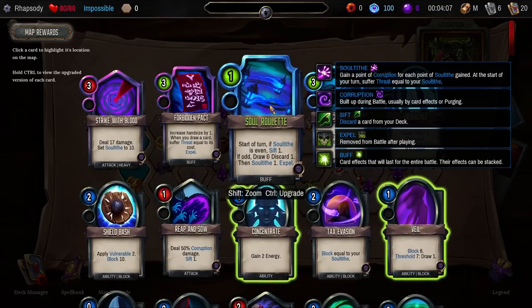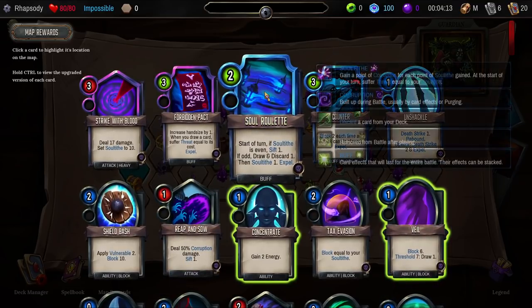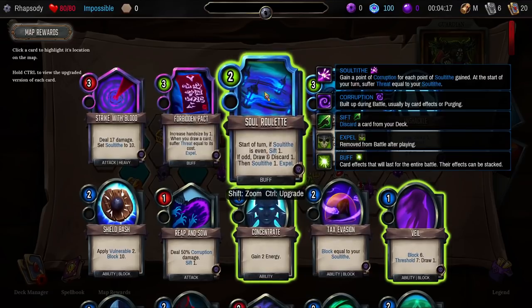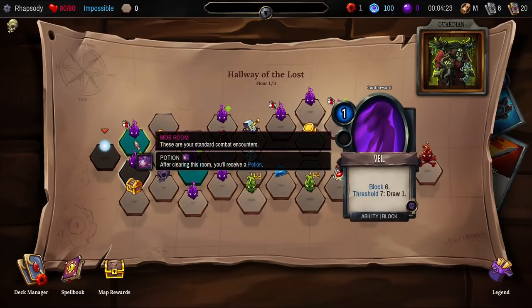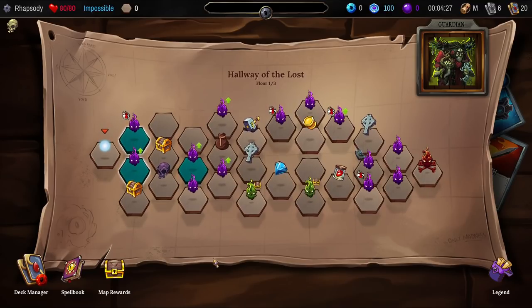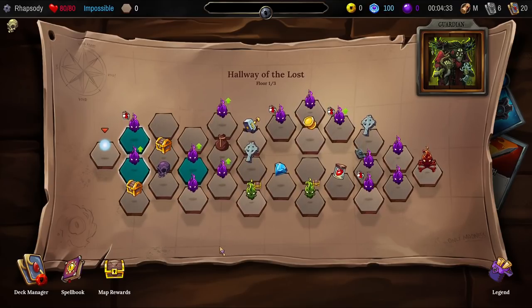At the start of each turn, draw and discard one — that's not bad. It means I can include a couple cards in the deck that give us a benefit on discard. There's the Veil, the Concentrate, the Soul Tithe. Well, we don't really get too many decisions there then. That Disheveled Salesman's not really going to have anything for us, so I'm probably more likely to follow a path like this.